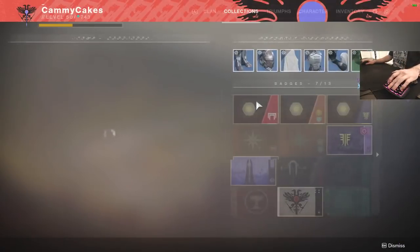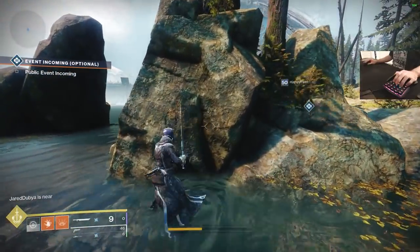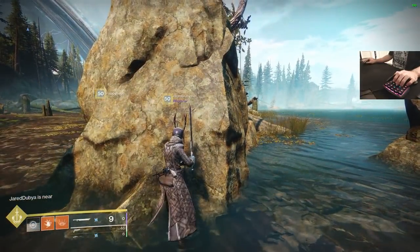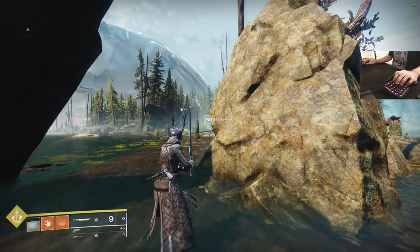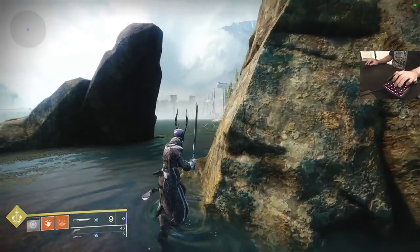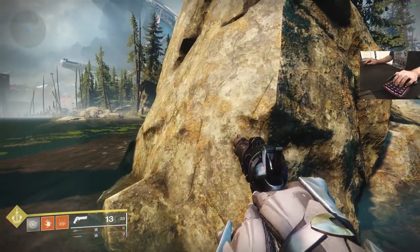I grabbed a random sword out of collections and equipped it. This is where the grenade bind comes in clutch — if I had it somewhere that required taking my fingers off the strafe key, I couldn't third-person peek and throw my grenade at the same time. I'd have to stand still and somebody would probably snipe me. Instead, I can just strafe out, grenade, strafe out, grenade, strafe out, grenade.